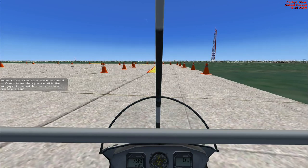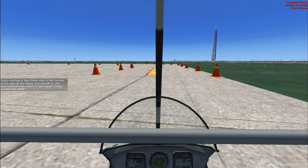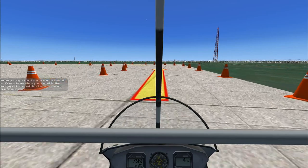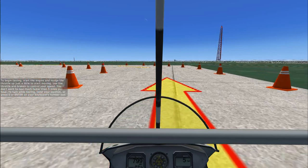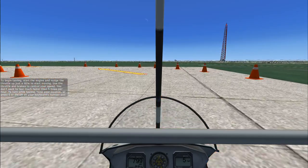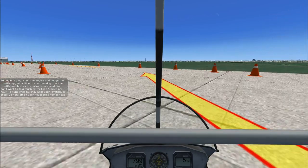You're starting in spot plane view in this tutorial so it's easy to see where your aircraft is. Use your joystick's hat switch or the mouse to look around your plane. To begin taxiing, start the engine and nudge the throttle up just a little to start moving. Use the throttle and brakes to control your speed. You don't want to taxi much faster than five miles per hour.